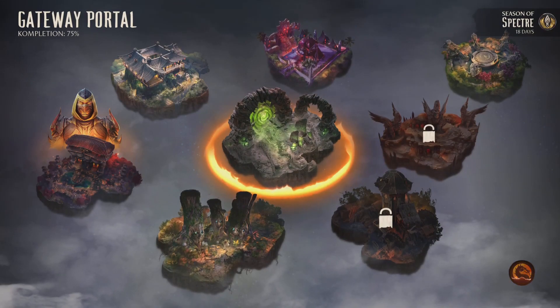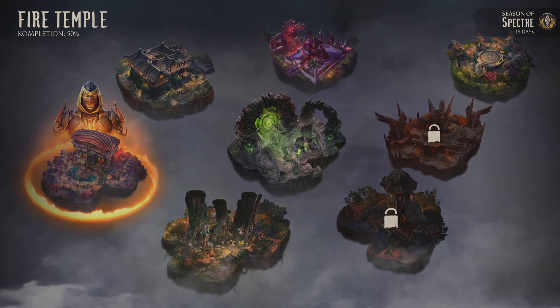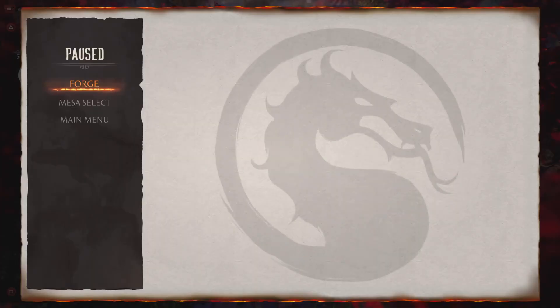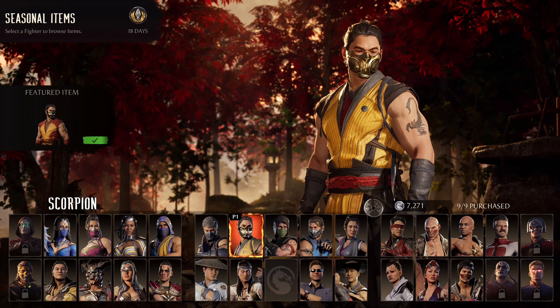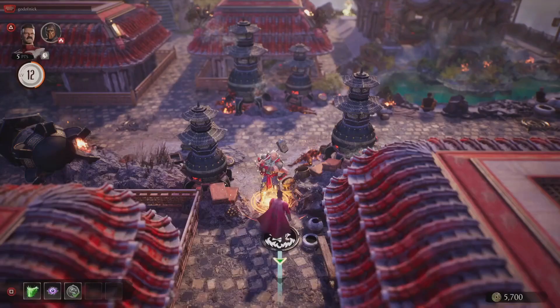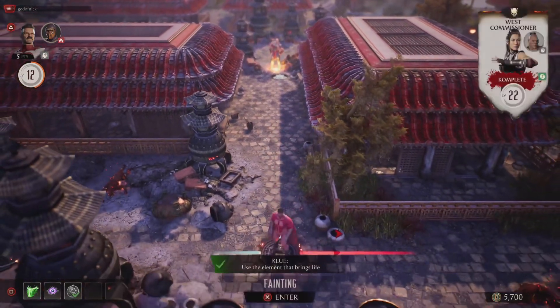Natara's season has been going on for about a week or two now, and it was thought that if you missed anything from the Invasion Season of Spectre, you were out of luck until they repeated them or sold them in the premium shop. But nope — until NRS patches this, which is very inevitable and I imagine will happen very soon, you can go back and access the Seasonal Shop, the Combat League Season, and even Invasions Mode itself, just by changing the clock on your system back by one month.